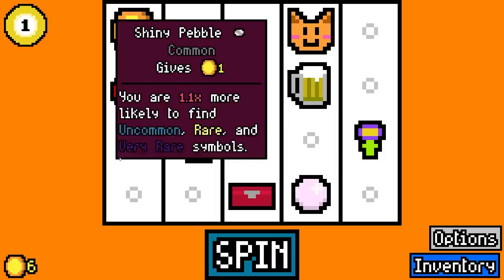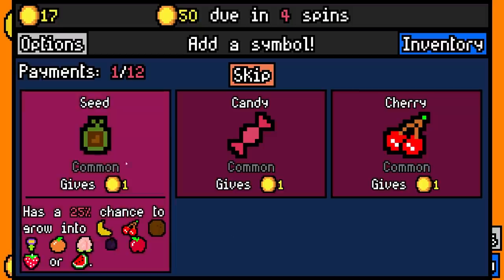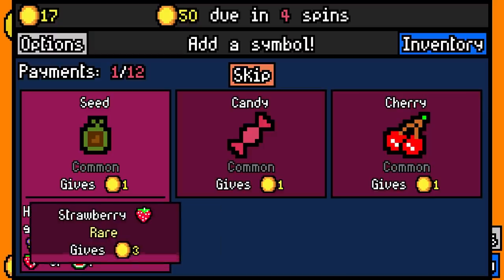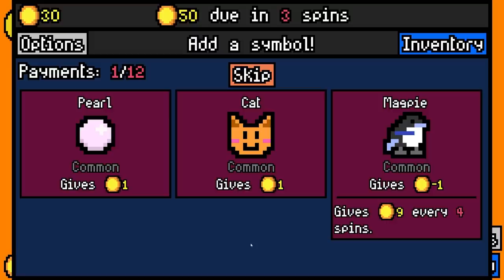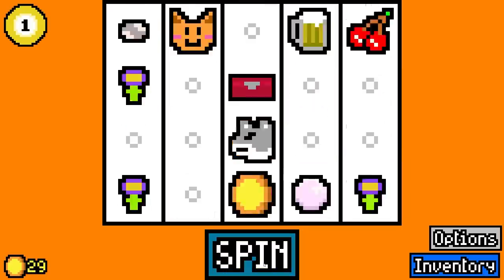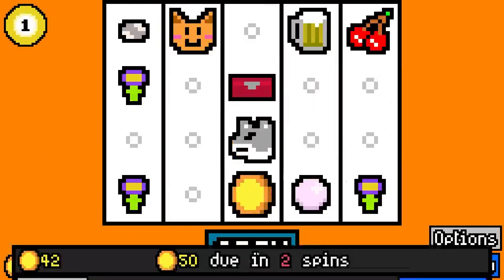Then we're gonna take the pool ball for an item that's a free coin every spin. Then we'll take a seed, because it can potentially turn into a very rare watermelon or rare strawberry, either of which would be great. So we get a flower. I'm not gonna take any of these, because I want better symbols than those, at the very least.